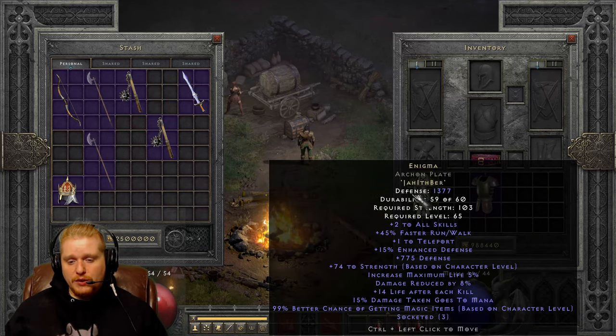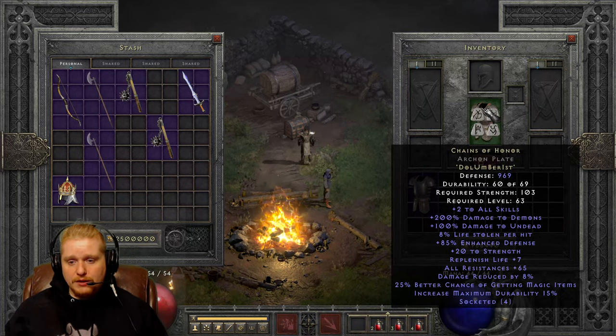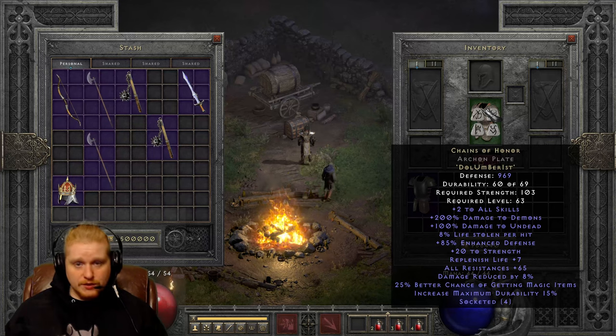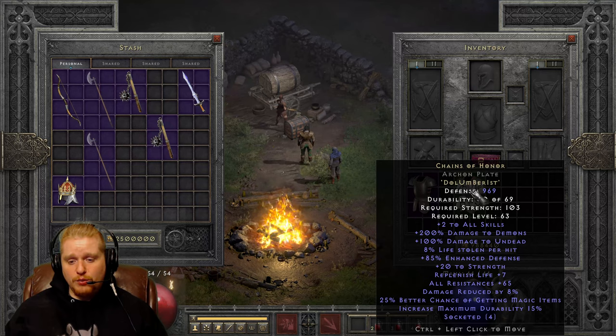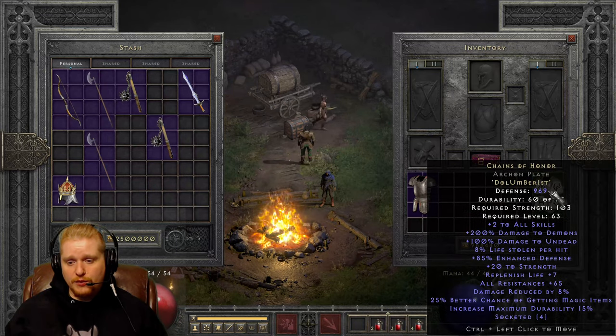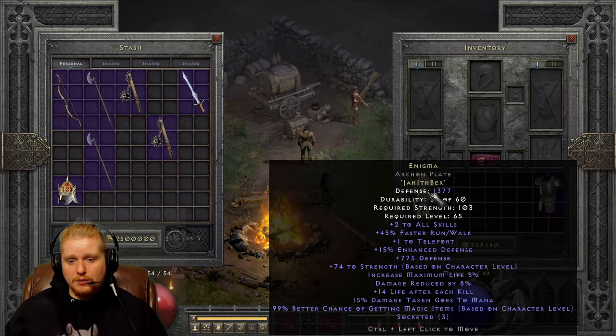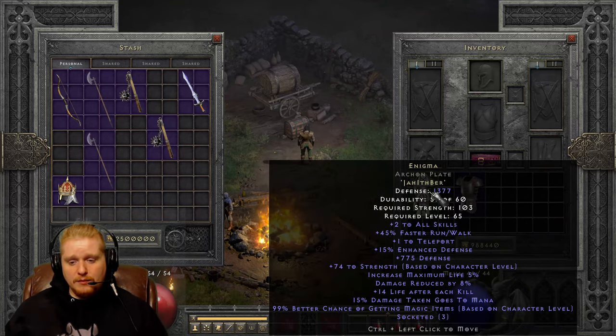Enigma is absolutely amazing in that it gives you plus 2 to all skills as well. You get the 45% faster Walk and the plus 1 to Teleport. Now, if you don't necessarily need Teleport — like, say, if you are a Sorceress — you don't need Teleport, so you are kind of just looking at that as a moot point. You have to look at some of the other things on Enigma to compare it with Chains of Honor. They both have 8% damage reduced by. The Enigma plate does not have any resistances, though, which is an important thing to consider.